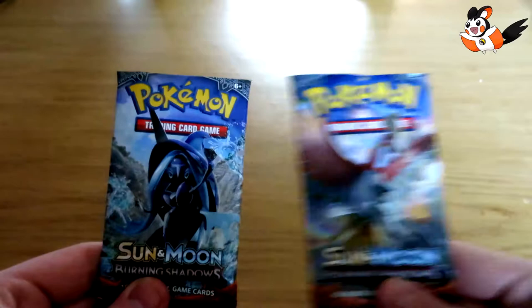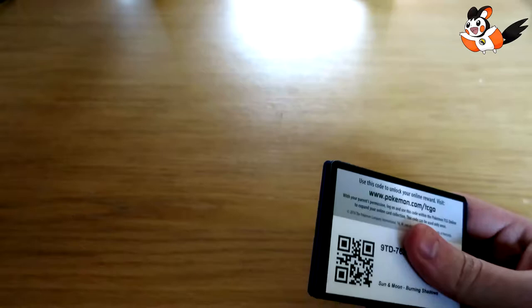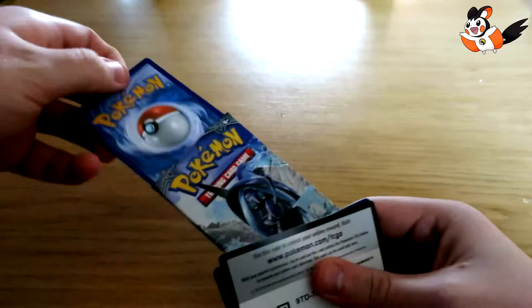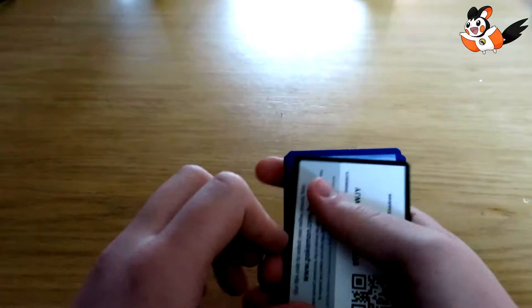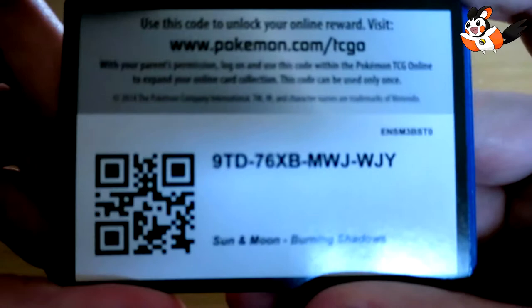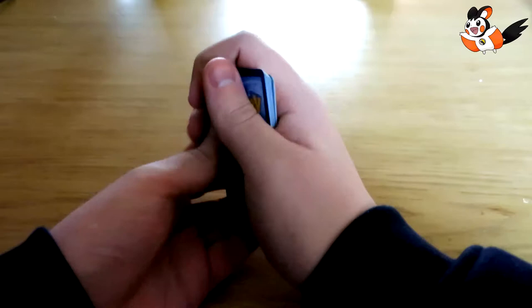Starting with pack number one featuring a Tapu Lele — I think it's Tapu Lele but I'm not sure, I have to look it up again. I forgot one card in the booster pack already. This is the code card for the Pokemon TCG online browser game. There are two on the back, so let's open it right now.